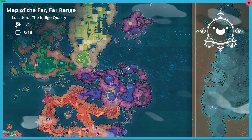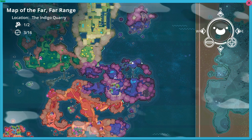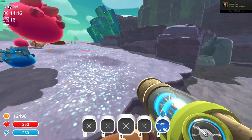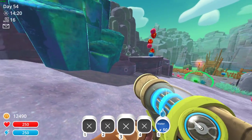Right now we are in the Indigo Quarry. We are right here on this little island. Make your way here and you want to get into this location here. This is the only island that I know that spawns a ridiculous amount of slimes.